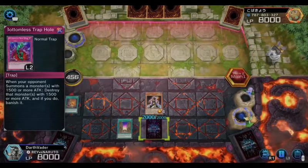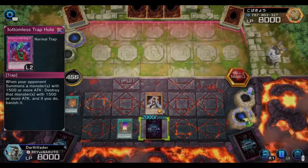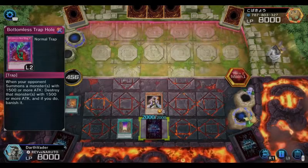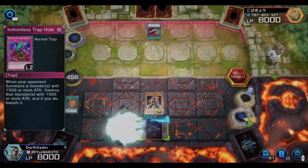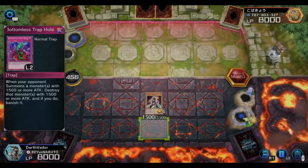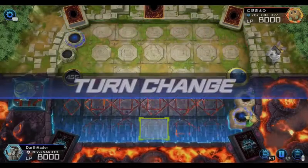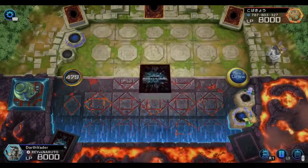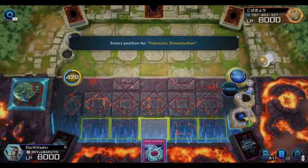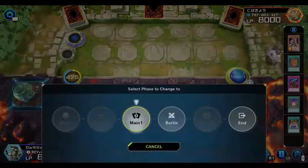I wonder what ritual monster he's playing with — I saw a Thousand Hands go to the graveyard. Oh, Harpy's Feather Duster — ouch! I also run Dark Bribe just in case I come across Harpy's Feather Duster; Dark Bribe saves the day. Nine out of ten... he just cleared my whole field.